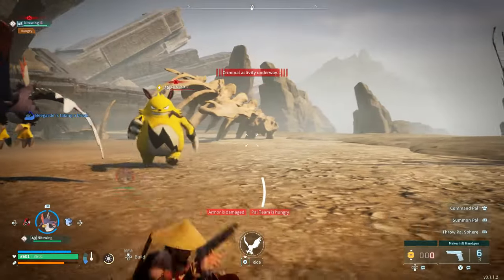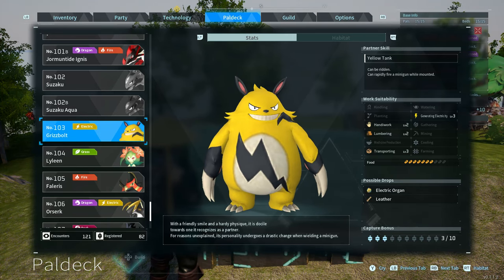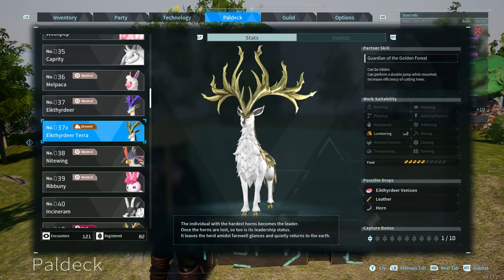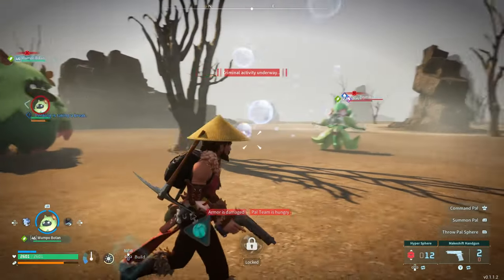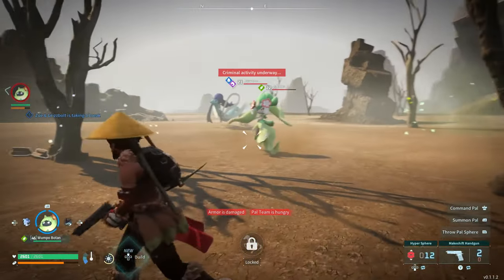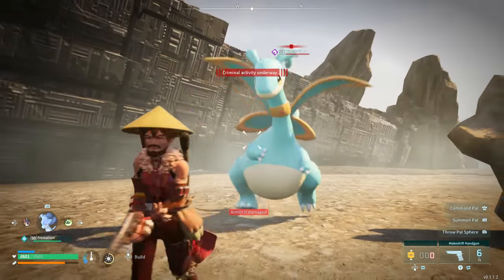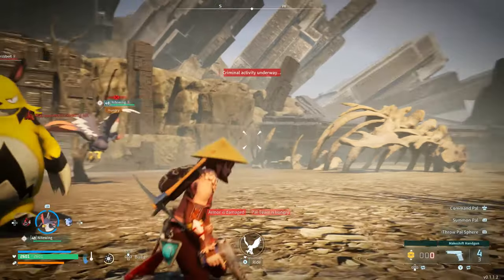You can also find Grizzbolt here, which has Electricity level 3, Handiwork level 2, Lumbering level 2, and Transporting level 3 — a very beneficial pal. There's also a unique Direhowl here with Lumbering level 2 that you can ride. And you can find Petallia, with Planting level 3, Handiwork level 2, Gathering level 2, Medicine Production level 2, and Transporting level 1. That's all the rare pals I ran across at Wildlife Sanctuary 1 — there may be even more, but I tried to show proof of each pal and what they do.